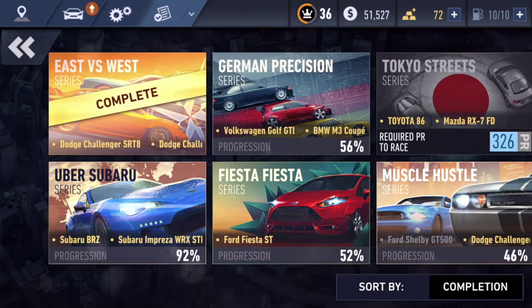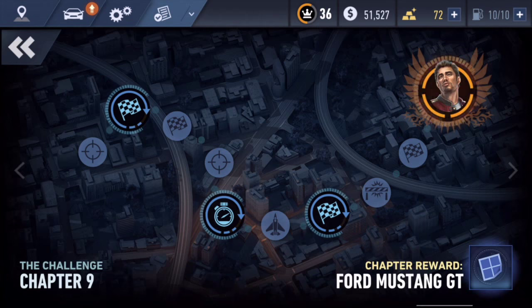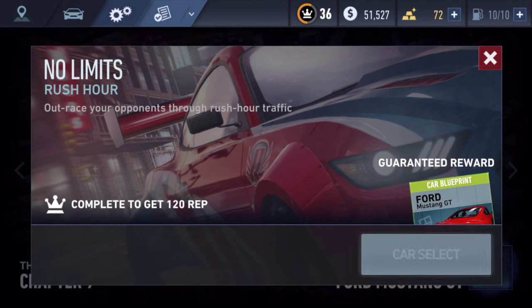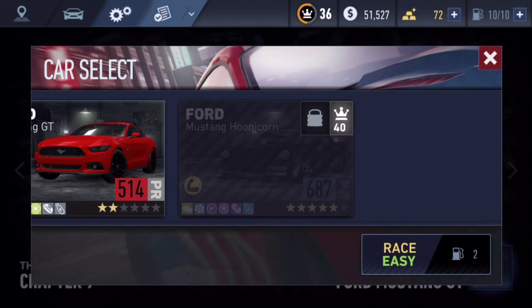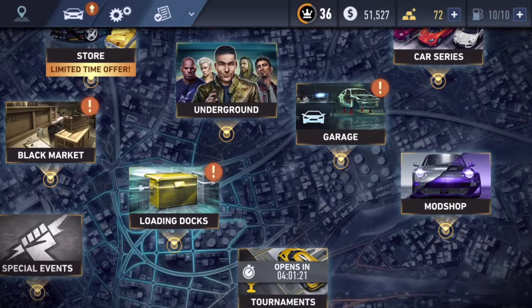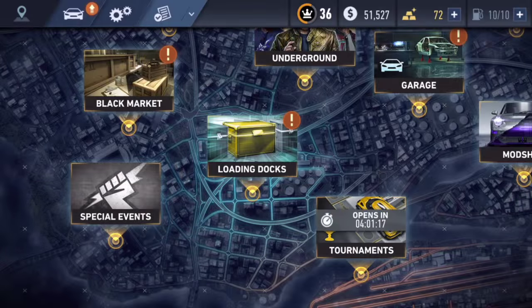Let's go ahead and try to race with this Hoonicorn car. Let's finish off my last thing here. The underground - and we're going to go no limits. So we're going to race against the Mustang. That's BS. I have to be level 40 in rep to race with the Hoonicorn. So I guess we can't get any gameplay until I level up. I'll level up really soon, guys. I'll do some more card series and stuff. But yeah, the special events are done.